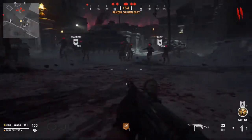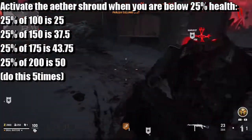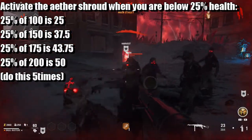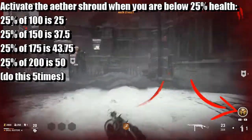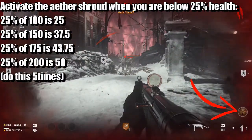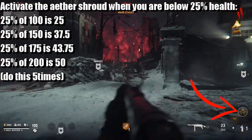For the trophy, you have to get your health down to 25% or less. So we're looking right there — that's less than 20% — and now I'm in Aether Shroud. So that's number one. If you do this five times, that will be the trophy.